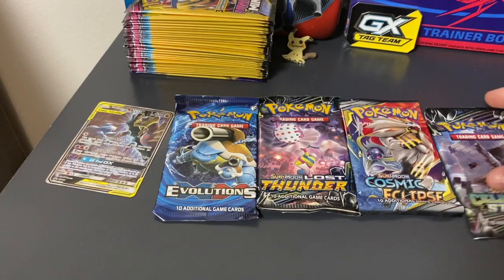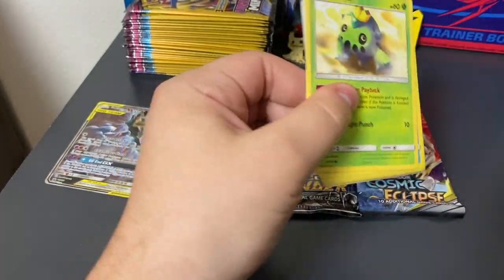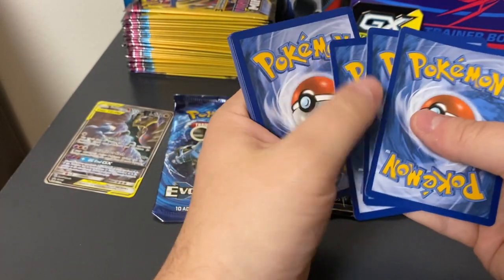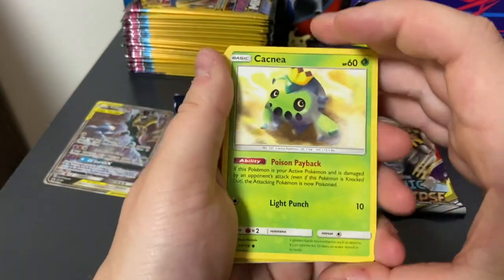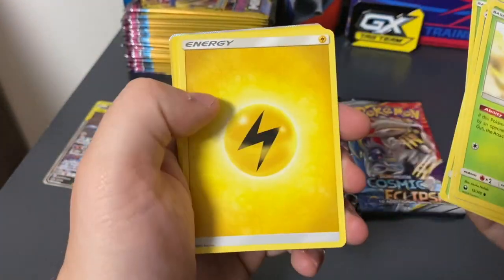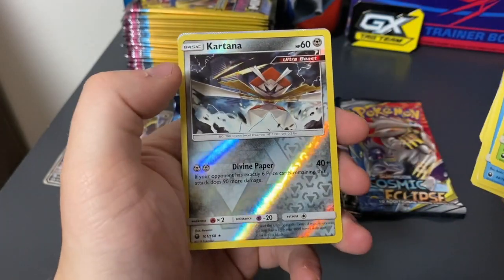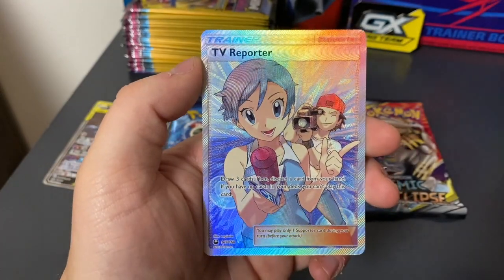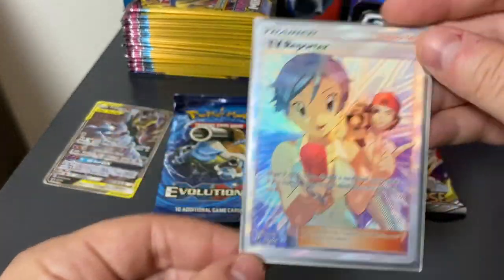So I'm going to go right into Celestial Storm here and see how we do. We have the online code here. So we have a Cacnea, a Luvdisc, a Tropius, a Skiddo, a Spinarak, an Energy, Lysia, a Torkoal, an Oricorio, a Kartana. And then we're going to go right into a Trainer TV Reporter Full Art. We're going to sleeve that up right away because that is some beautiful artwork on that card there.